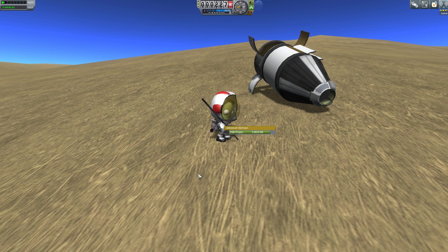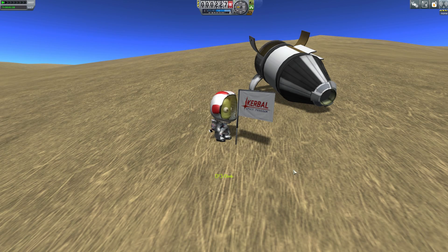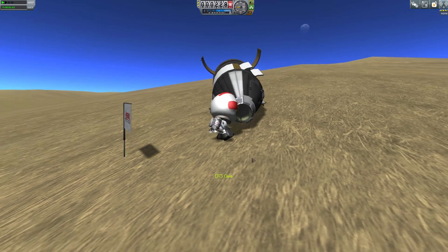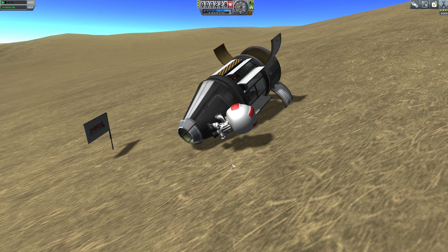Let's plant our flag. What are we going to say? How about: "Ross's Flight — we traveled a short distance around..." I don't want to say 'one small step' because everyone says that. Plant the flag, hit F to climb back in, and hit B to board. Boom — now we can hit Recover Vessel and see what we get.